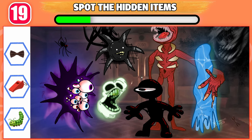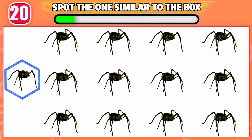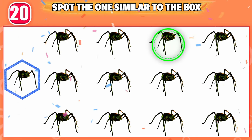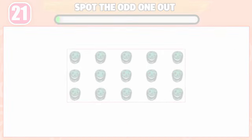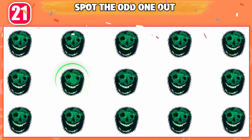Can you spot the hidden items in the picture? Here are the hidden items. Which one is similar to the box? This one is similar to the box. Can you spot the odd one out? This one is odd from the rest.